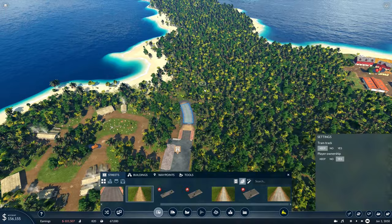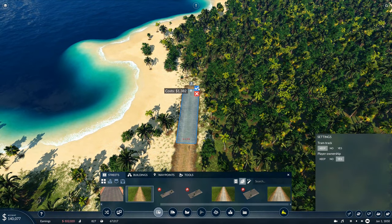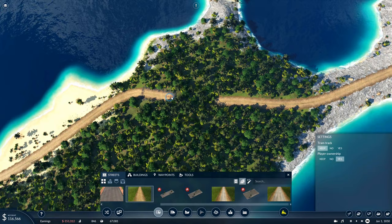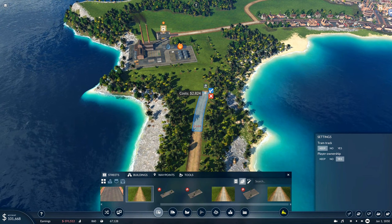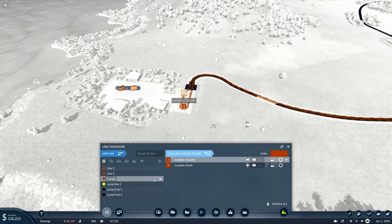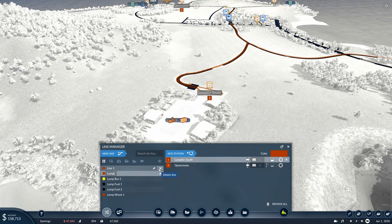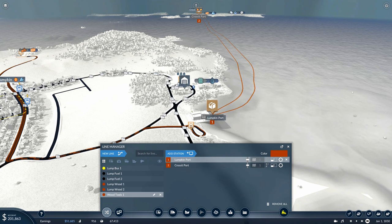We can bring this road along the beach. It does cost a little bit more maintenance to road down a beach in brutal mode, but it is much cheaper to construct because it's a flat area. We can save a little bit there too. Then this road goes up to the junction over here — good job I built that junction. Now that's connected, we can get a new line: Lump Wood One. Line two, which is the pickup to the docks, becomes Lump Wood Two. And the shipping route becomes Wood Tools One, because we're taking the planks over to this tools factory — and the ship also brings tools back.